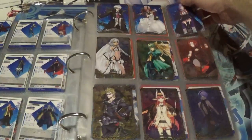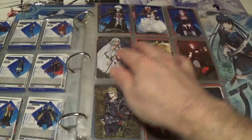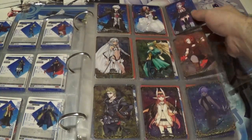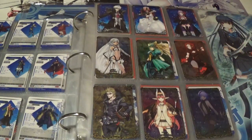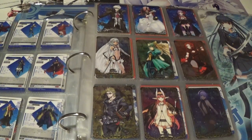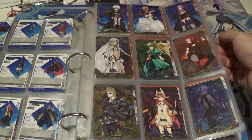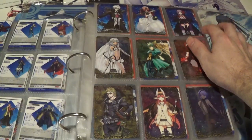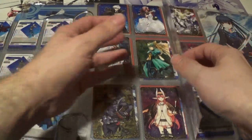Up next we have a complete page two, with three more commons — so that's a complete common set for set 6 — and three rares. I absolutely adore Attila; she's one of my favorite character designs in the game. But I also really like Hassan of Serenity here — the figure of this character is fantastic, definitely worth recommending. I really hope that someday we get a full-scale figure of BB too, because she's a very popular character and honestly I'm surprised they haven't made one yet.